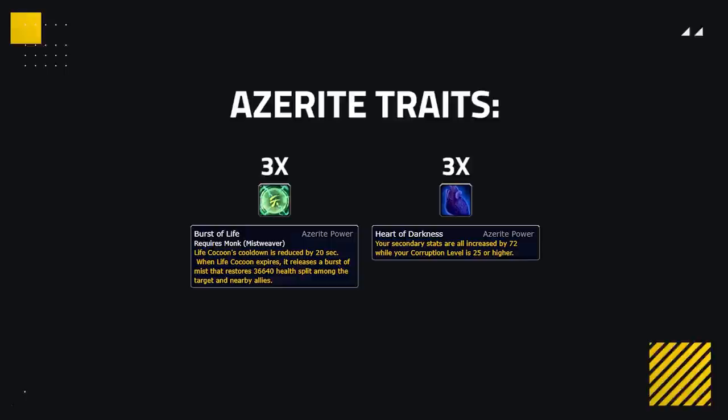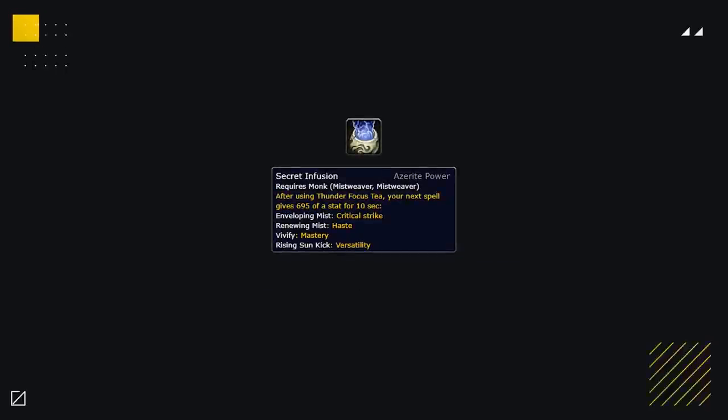Moving on to Azerite, the best trait setup you can achieve is Free Burst of Life combined with Free Heart of Darkness. Burst of Life adds a huge burst of instant healing after your cocoon expires — despite the cooldown reduction not stacking, the healing from this trait just makes it the best hands down. Heart of Darkness on the other hand is not nerfed in PvP like all other traits are by 50%, meaning you're going to be getting a huge passive bonus to all of your secondary stats.